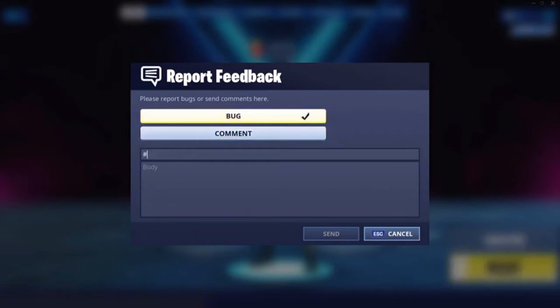Then you want to put Bug hashtag 2237. This is the actual code for the Ultima Knight, so make sure it's this exact number.